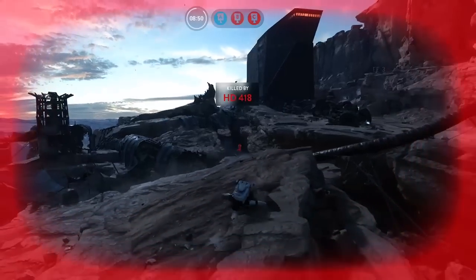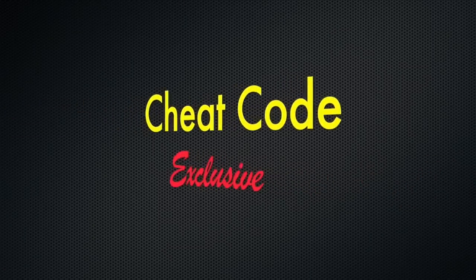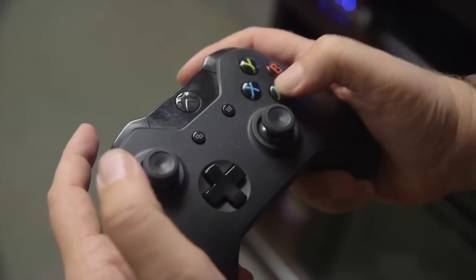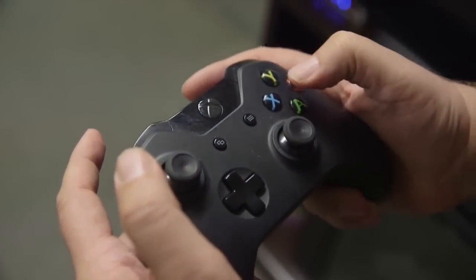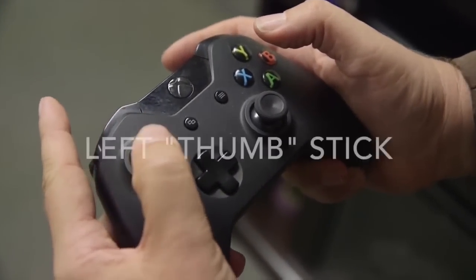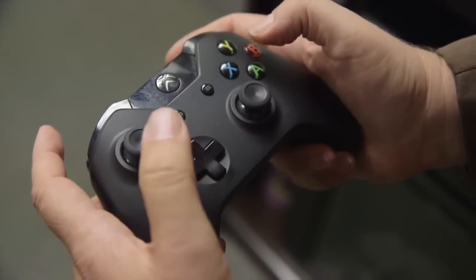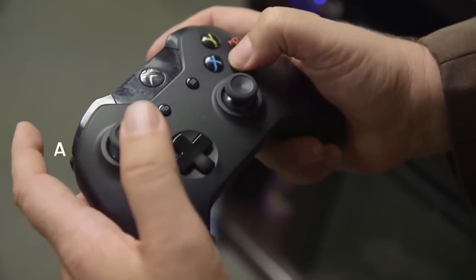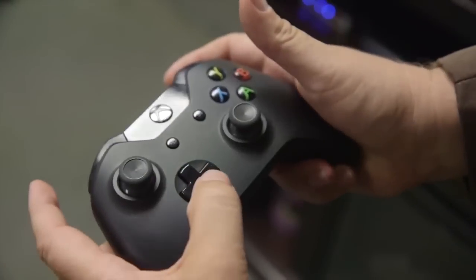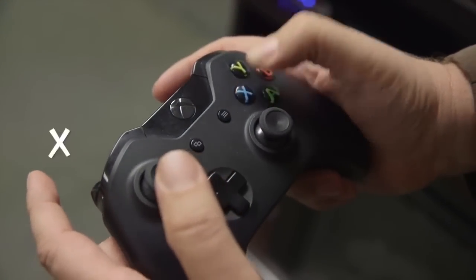There we go. Once you're dead and you hit the respawn screen, enter this code. In any game, at any time, press the following combination: A, A, Y, Left button, Left button, Left thumb stick, D-pad down, D-pad down, B, A, Right trigger, Right trigger, Right trigger, D-pad down, D-pad down, D-pad down, X button, A.